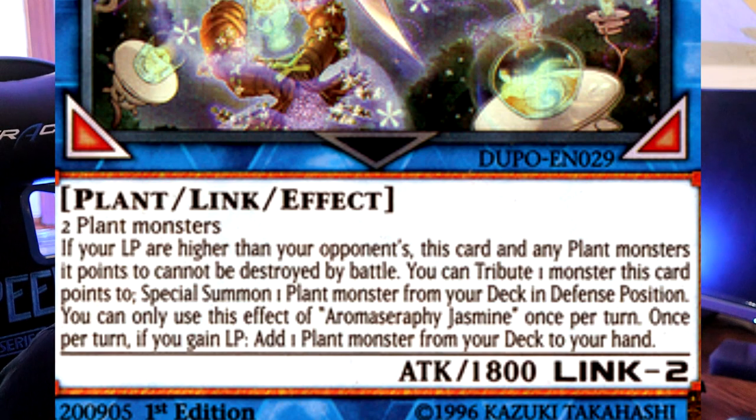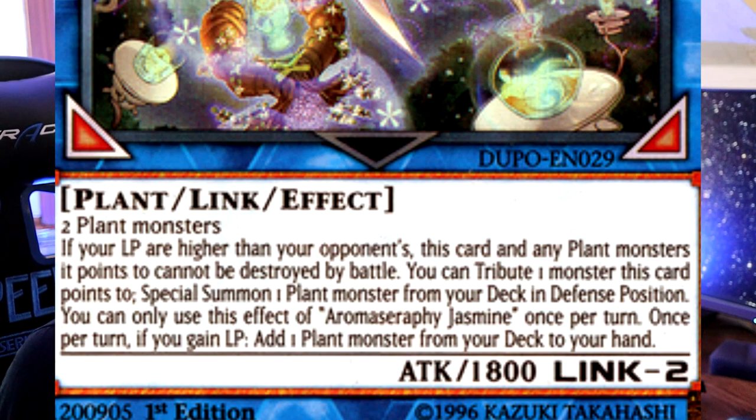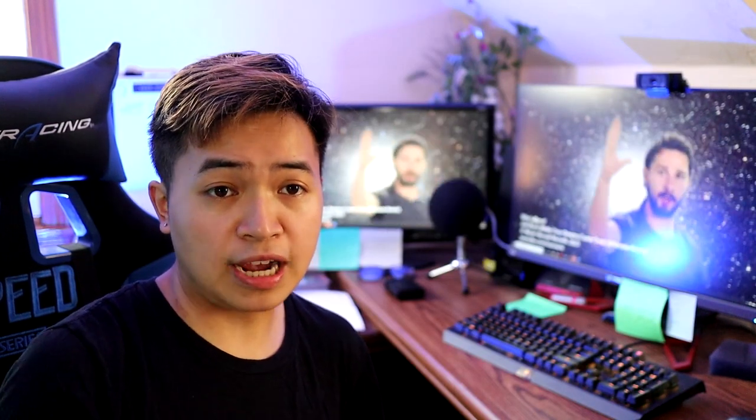Also, if you read a card fully once and you've got it memorized the first time, you tend to never have to read it fully again. As an example, I was playing my Rekodeck with Aromaseraphy Jasmine, the Link monster. It says if my life points are higher than my opponent's, this card and any plant monster it points to cannot be destroyed by battle. My opponent didn't see that, attacked into my card, I lost some life points, but my monster stayed alive — and that cost him the game.